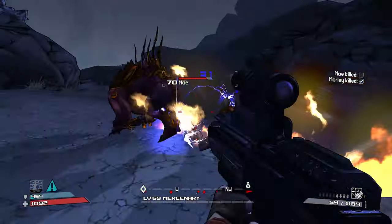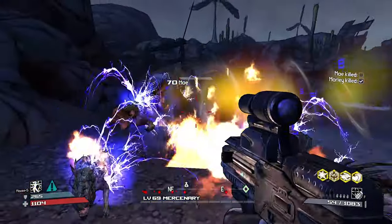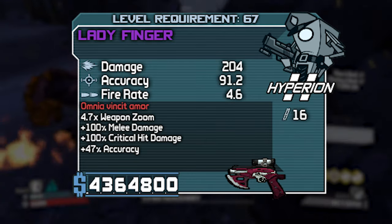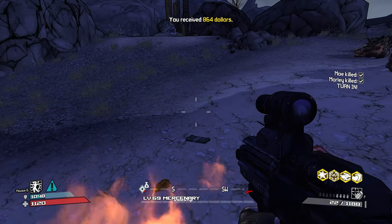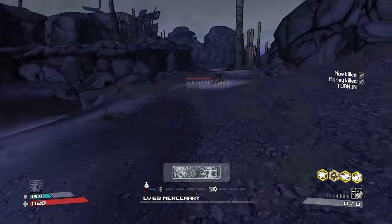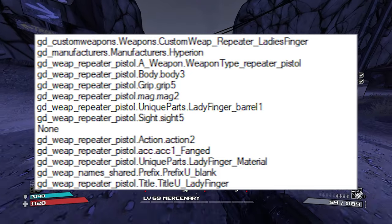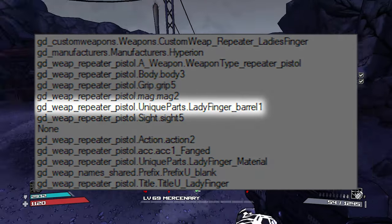In Borderlands 1, most unique items can actually come in many rarities, usually from uncommon to very rare. Oftentimes they will have some small attribute that sets them apart from other items of similar ilk. For instance, take this gun, the Ladyfinger. It can drop in rarities from green to purple, and its special attribute is granting an extra 100% critical hit damage.